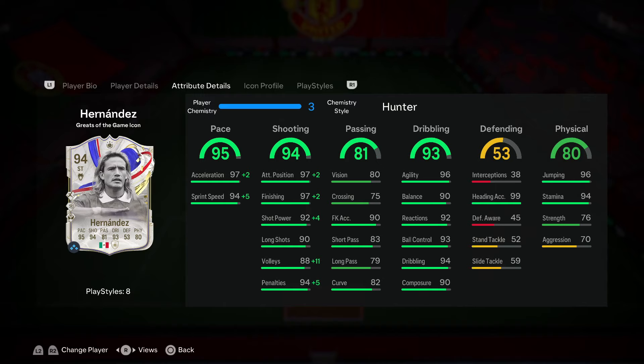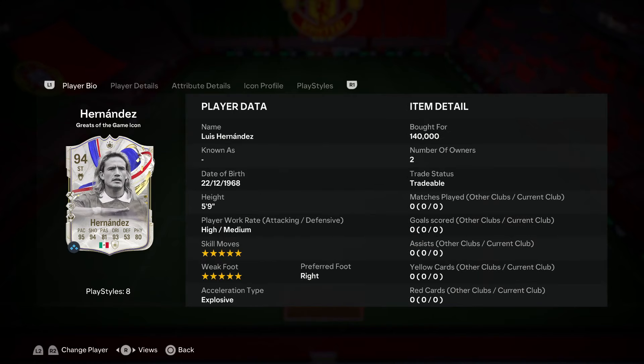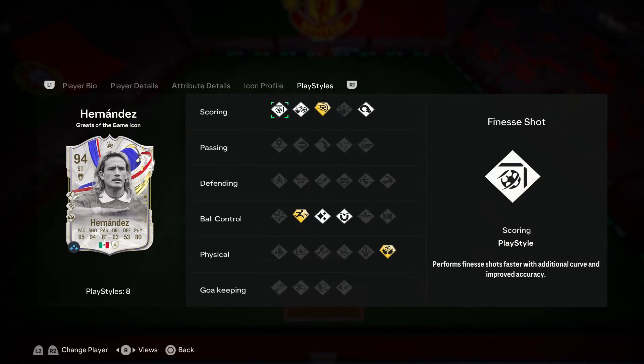I also find that his physical stats are still pretty good as they are — 76 strength and 70 aggression. Since he is five foot nine, even if you upgrade his physical stats it's not going to help much, as shorter players are weaker on the ball by default. So I wanted to prioritize maxing out both his acceleration and sprint speed and keeping his acceleration type at explosive.